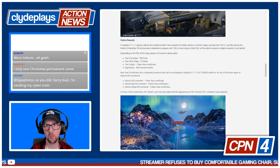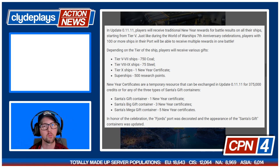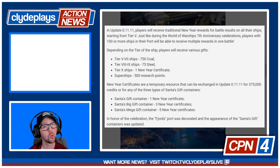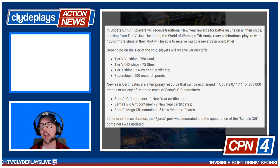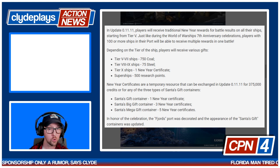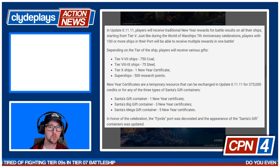Here's what everybody wants to talk about — the festive rewards. In update 0.11.11, players will receive traditional New Year's rewards for battle results on all ships starting from tier 5. Players with 100 or more ships in port will be able to receive multiple rewards in one battle, just like the 7th anniversary celebrations. Tier 5 through 7 ships earn 750 coal, tier 8 through 9 earn 75 steel, and tier 10 ships earn one New Year's gift certificate.